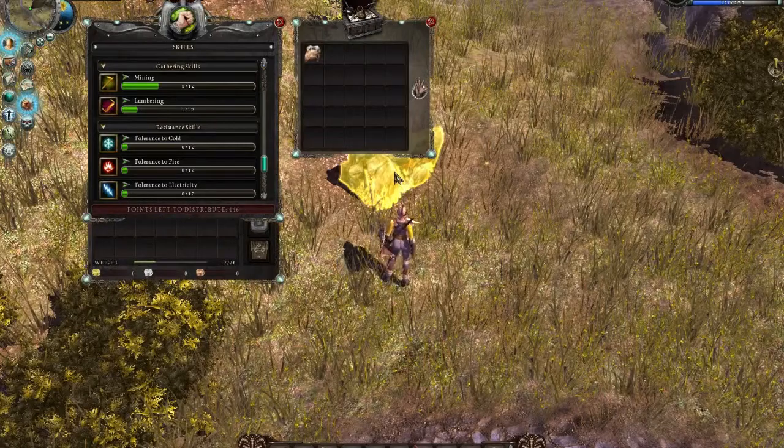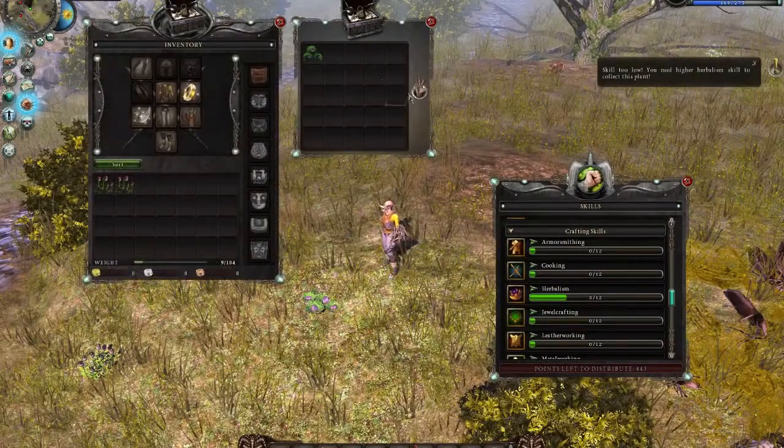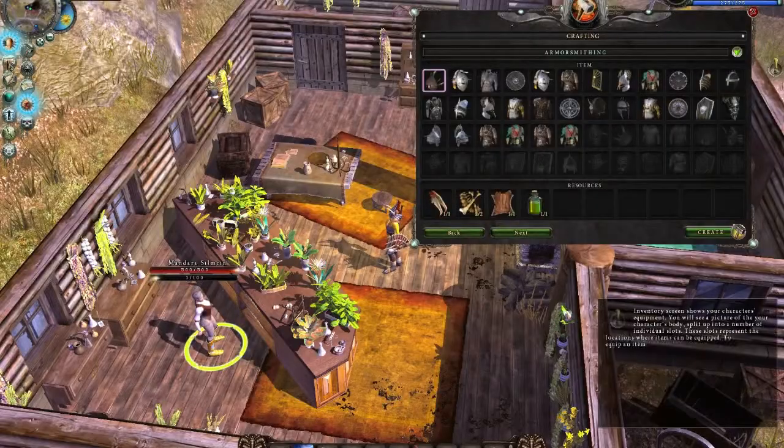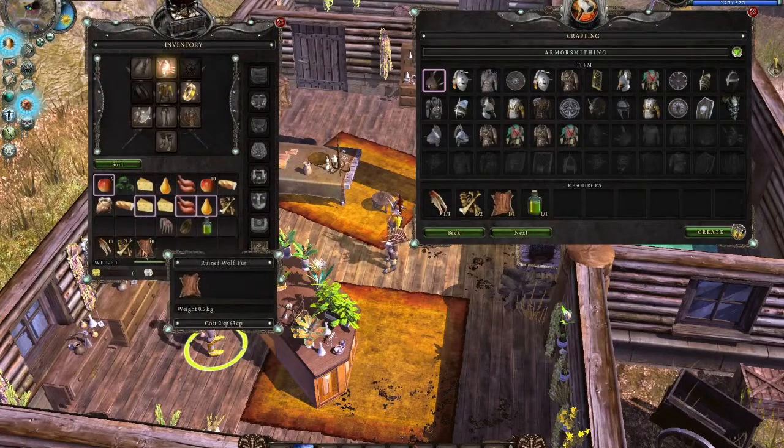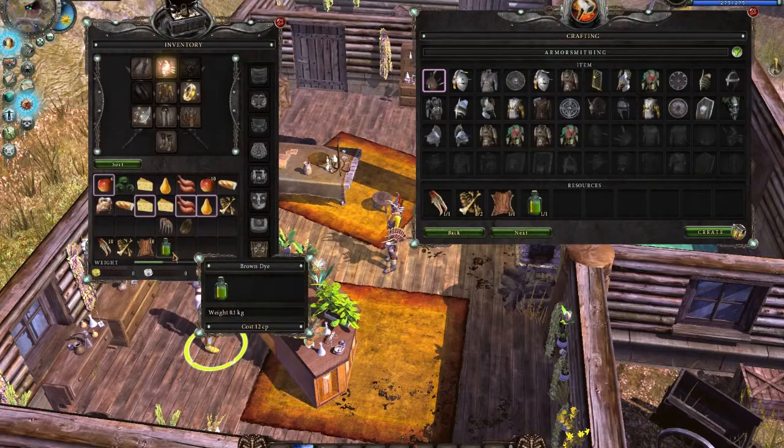As you develop your crafting skills, you will unlock more and more items that you will be able to create. As you craft more items, you become more proficient in creating items of that type. Using crafting, you will be able to create many magical items that are extremely rare or never found during gameplay.